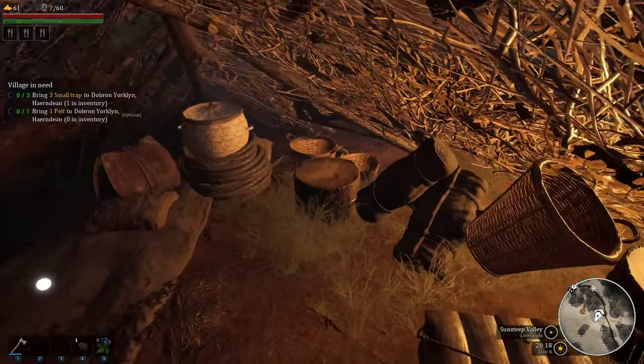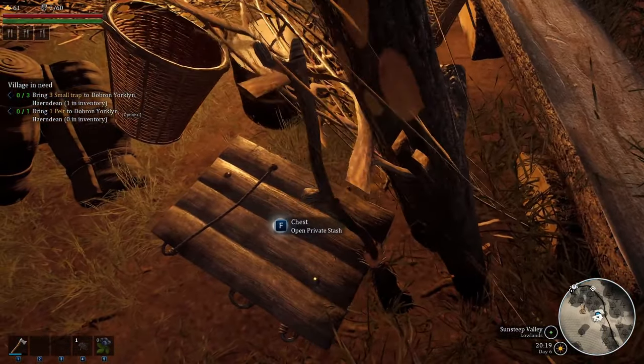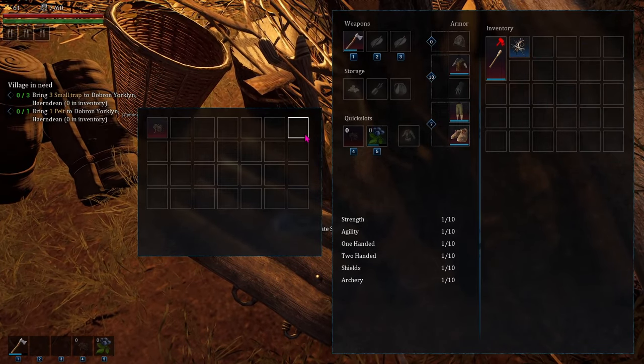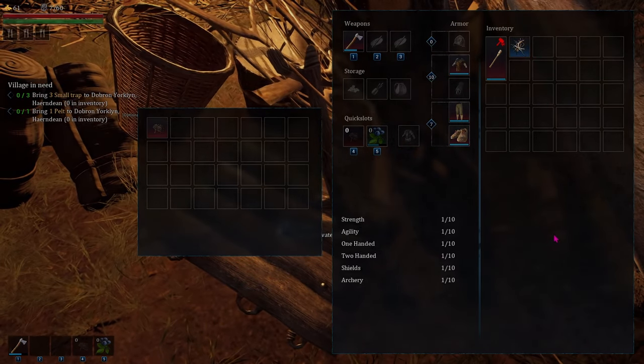In your shack, you have a private stash chest. You can put any resources or items in there that you don't want your workers to use.